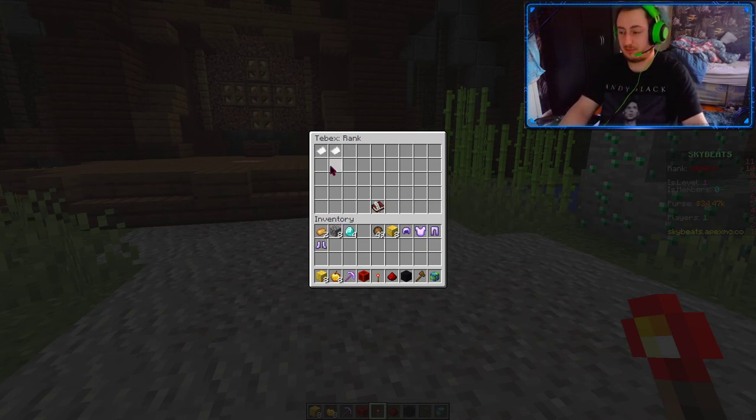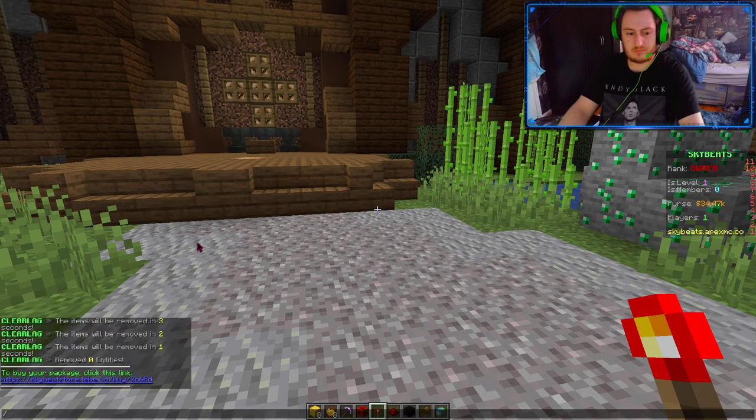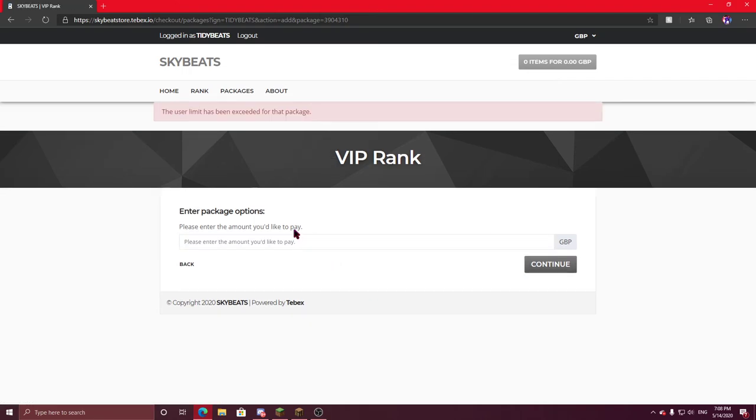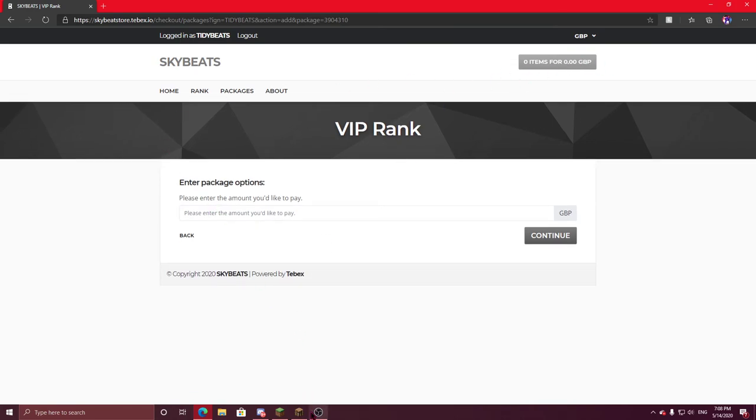So basically, if you wanted to buy a rank — say you did, you don't have to — you click on that, you're going to click in the chat and you press yes, or you can go to the website. It should then take you to this sort of page — how much would you like to put? Like if you ever wanted to donate anything or whatever, you can put extra in, but because it's 20 you just put 20 in. I've already bought it for testing, so let me just do the next rank.